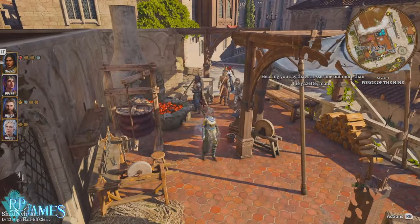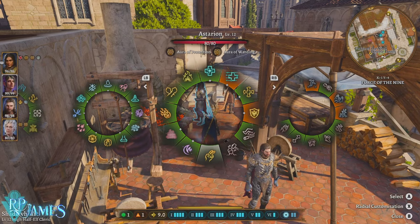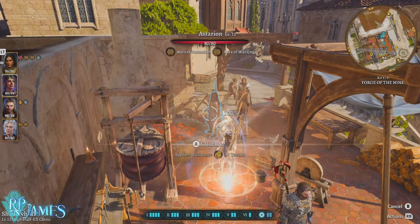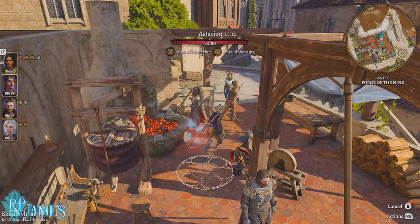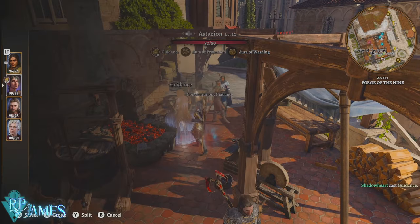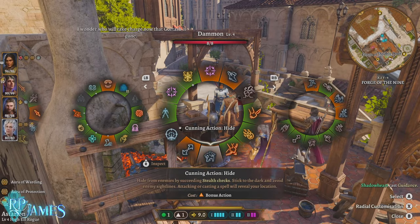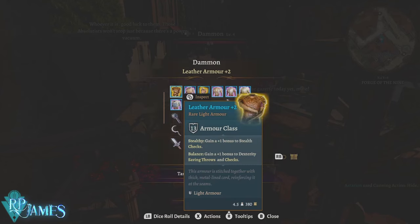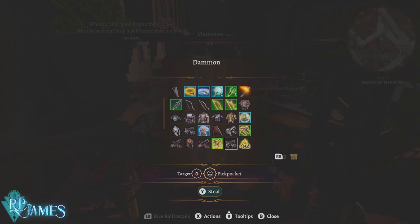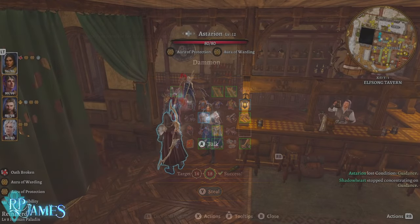The clerics are going to have Guidance. What Guidance does is give you a bonus to your ability checks for every single action that requires a skill check. And yes, stealing and pickpocketing require a skill check, so if you have Guidance, you're going to have a much better chance of successfully stealing what you want.